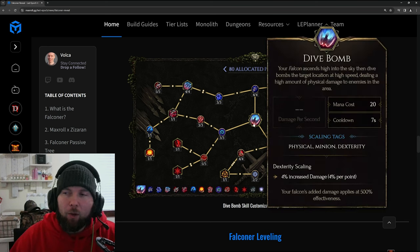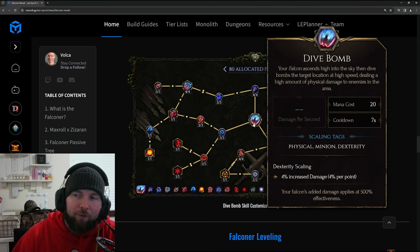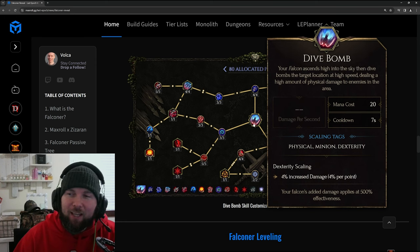Dive Bomb's original tooltip: your falcon ascends high into the sky and then dive bombs the target location at high speed, dealing a high amount of physical damage to enemies in the area. It has a seven second cooldown with a 20 mana cost. It is a physical minion skill and scales with dexterity. Your falcon's added damage applies at 500% effectiveness, which is a huge amount.